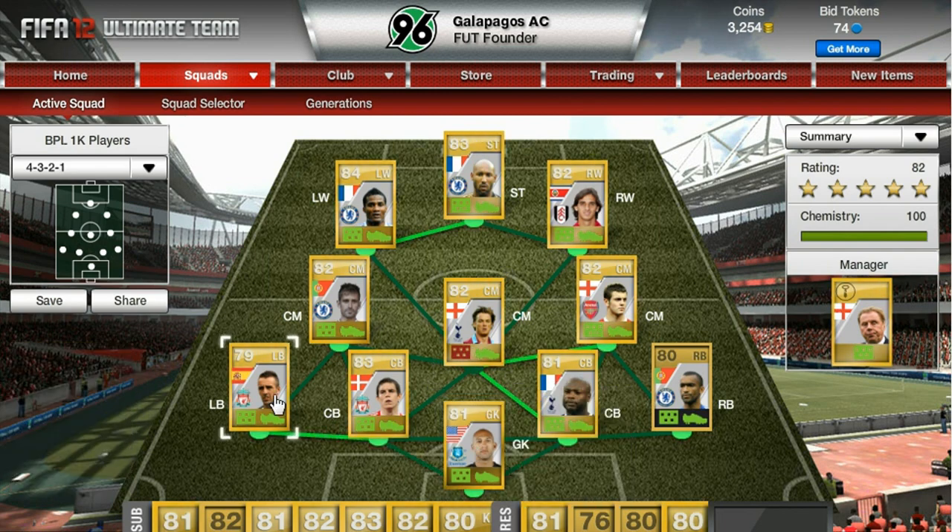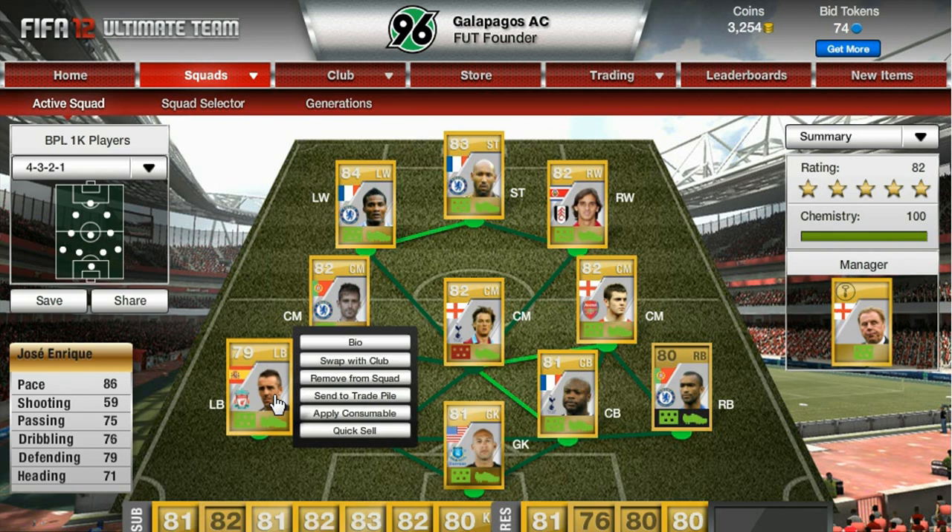Left back, Jose Enrique. Nice pace, he's got a great left foot on him as well. 79 defending. He's got a good shot and a good free kick.